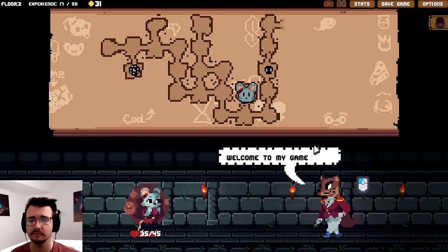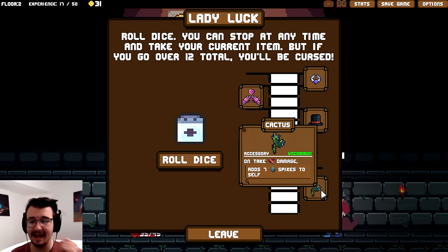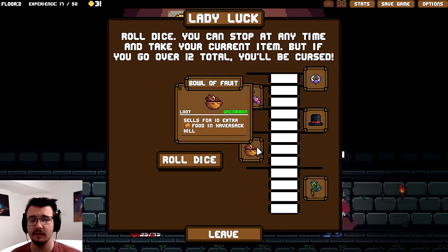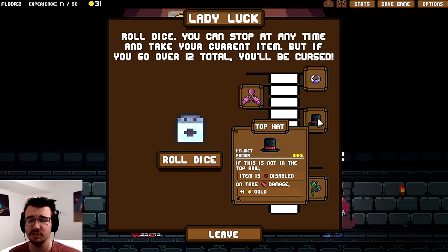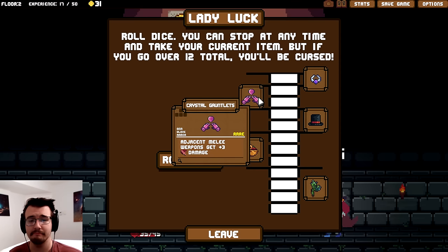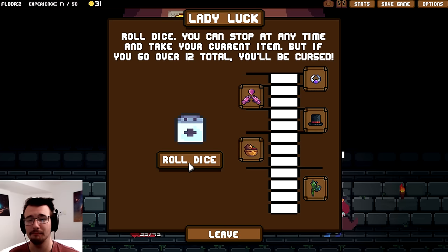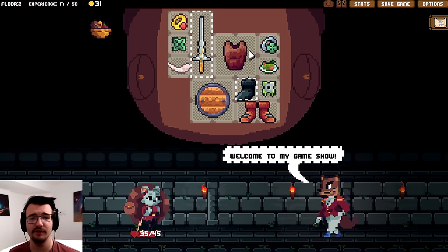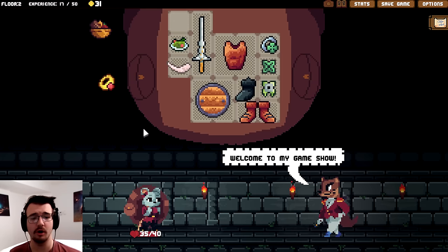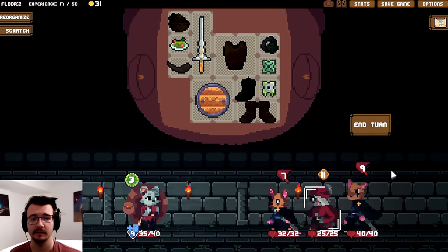Do better. Welcome to my game show — roll the dice! Untaking damage, add seven spikes to self — that's interesting. I might just take the bowl of fruit. Top hat: untake damage, gain gold, adjacent melee weapons get plus three damage — that sounds really good. Extra energy when less than 50% health. I'm honestly happy with the fruit. I don't need the heart ring — it doesn't even give me regular HP, just max HP. Unfilled max HP. Blech.